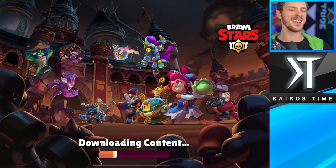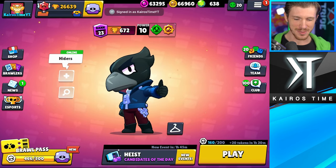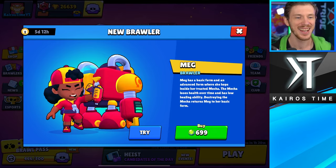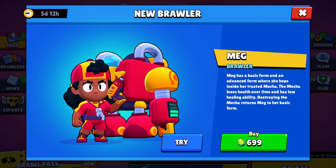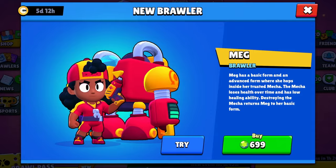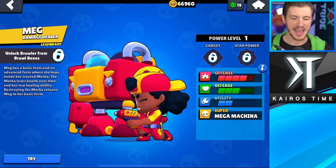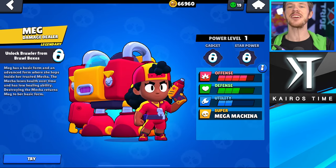The update is here, and we have... Isn't there supposed to be a pop-up or something? There we go! There's the pop-up! Meg! Wow! Buy her for 700 gems — I don't even have that many gems. Reminder to not spam your club chat with pins. As you can see, Meg, the newest legendary brawler, is here, and we have to do some sort of crazy unboxing challenge for her, right?